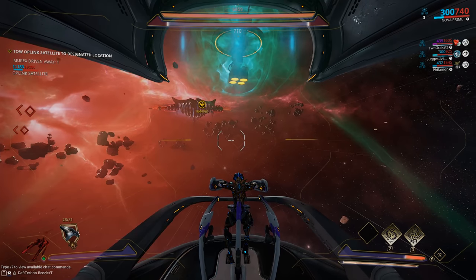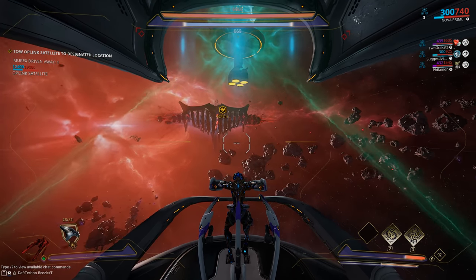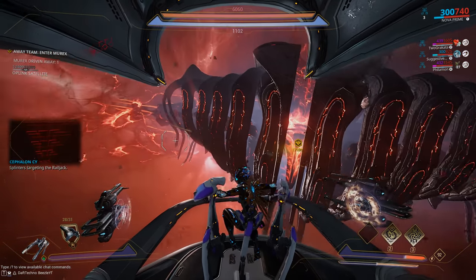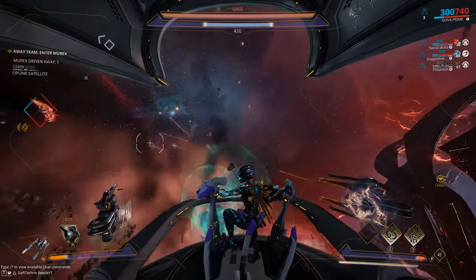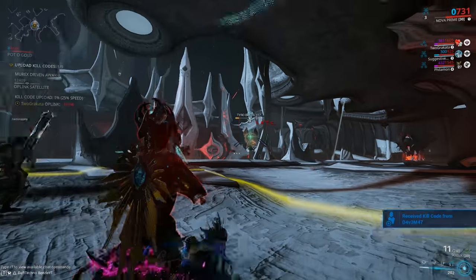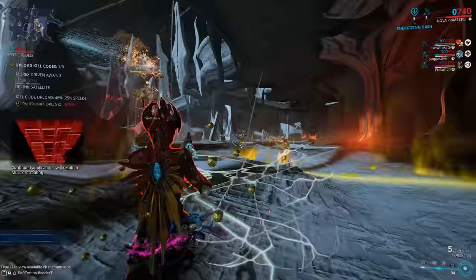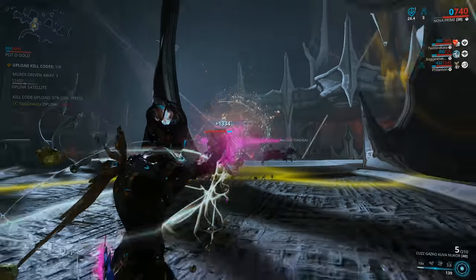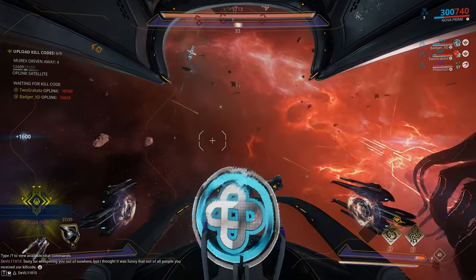The space missions, or space raids, are similar — basically a two-pronged mobile defense. Your squad separates: your ship escorts a beacon to a point beside one of the murex ships and drops it to link up with a ground squad. Two squad mates enter the murex ship and deploy an uplink in a certain area to receive kill codes from ground players, then defend it against incoming sentients. The other two players outside on the railjack fly around killing enemies and fighting off boarding parties against the new sentient fighter ships.